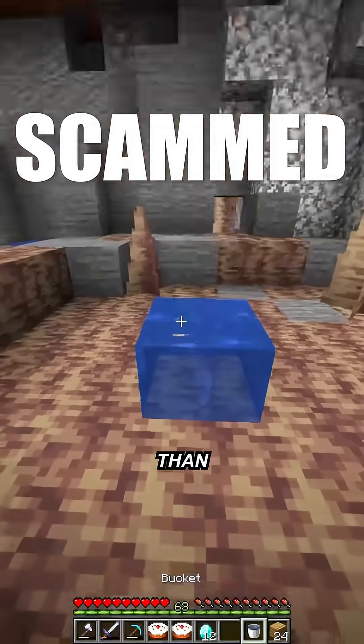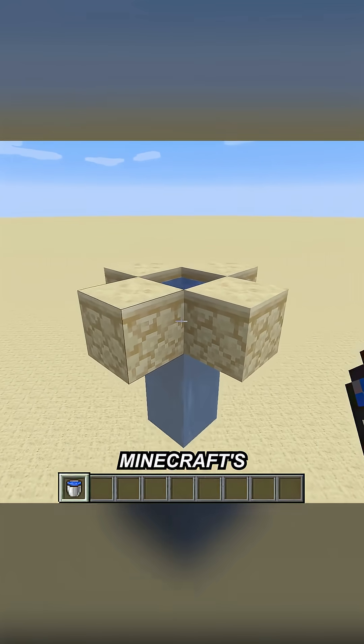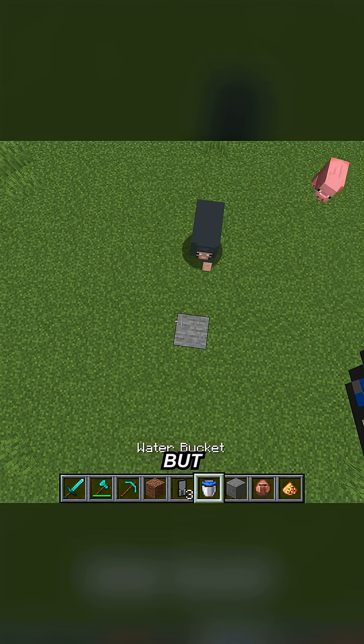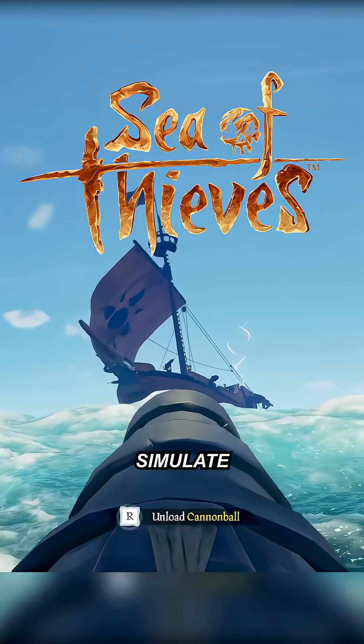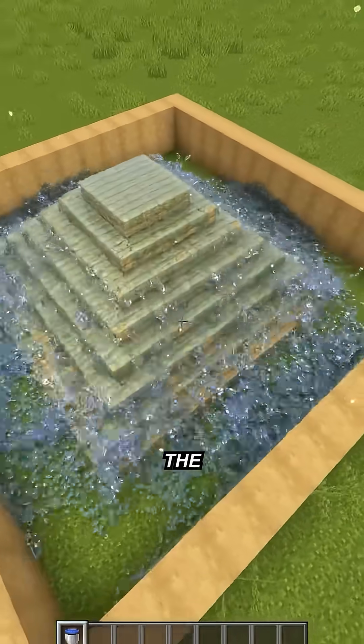Minecraft scammed you with water dumber than your ex-girlfriend. Ever notice how Minecraft's waterfall forms instantly, but rivers mysteriously die after a few blocks? While games like Sea of Thieves simulate every wave, Minecraft pulls off the ultimate hack.